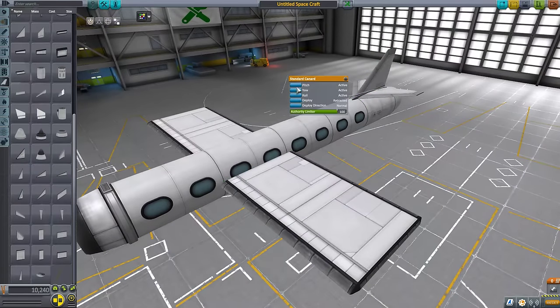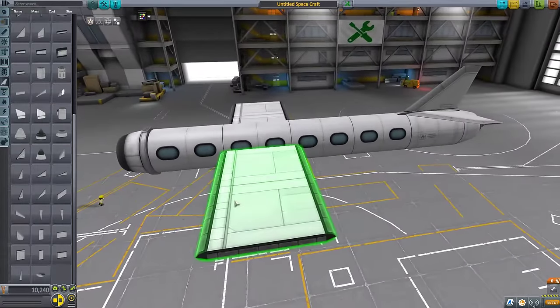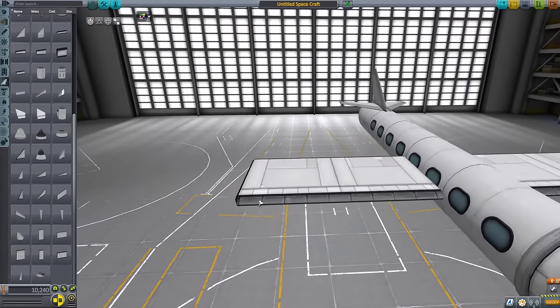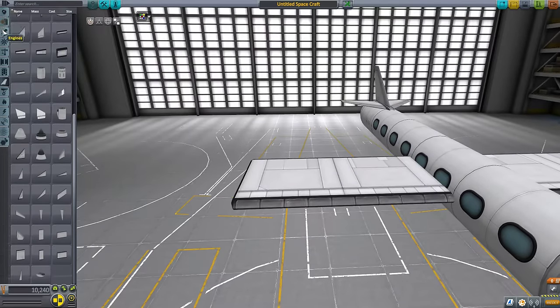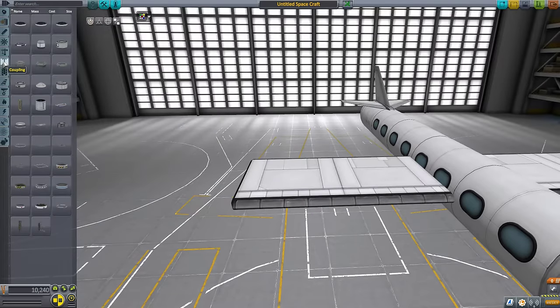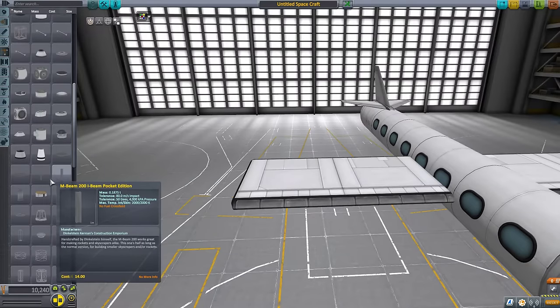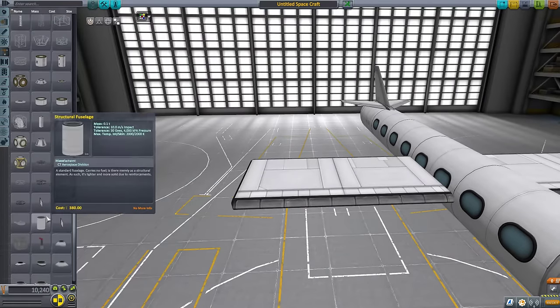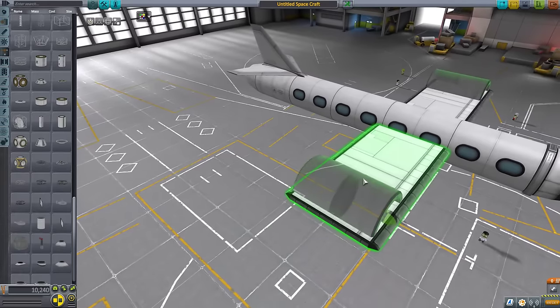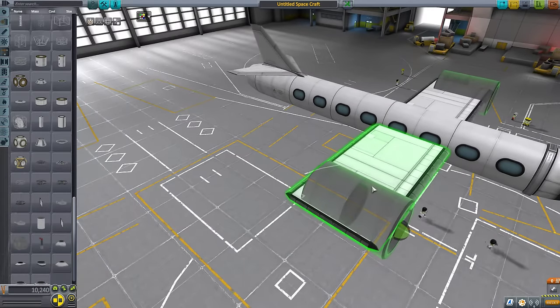I'll go ahead and set this to be just pitch, or just yaw, and this will be strictly pitch. So what I'm going to do here is I need some structural fuel fuselages. If I can find it — under structures, I forgot. So we go like this.